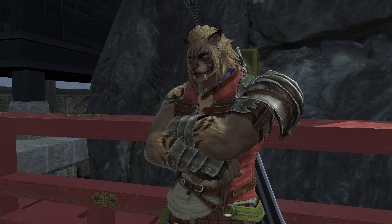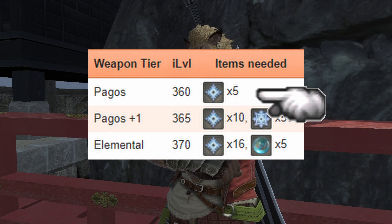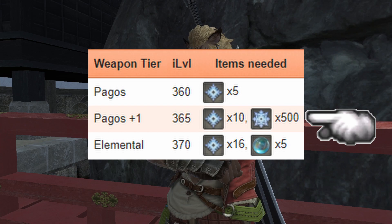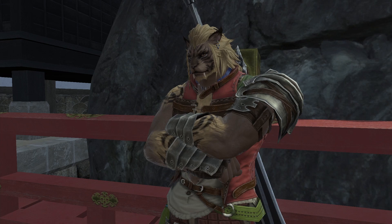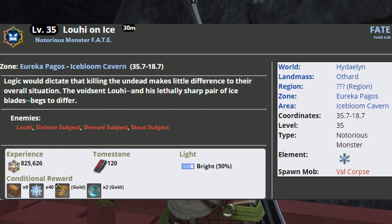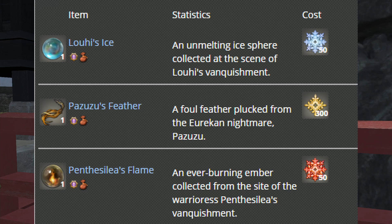The kettle can hold a maximum of nine charges, so once you get nine charges, turn them in right away or you'll waste potential light/Aether charges. The first step is five Frosted Protein Crystals for the Pagos weapon. For Pagos plus one, you need 10 Frosted Protein Crystals plus 500 Pagos Crystals — those come from killing Notorious Monsters in the zone. The final Elemental step needs five Louis Ices and 16 Frosted Protein Crystals. For Louis Ices, farm the Louis on Ice fate for roughly two per gold medal, or trade 50 Pagos Crystals to the Expedition Birdwatcher.